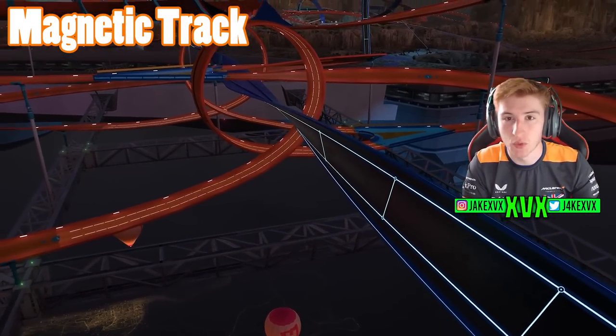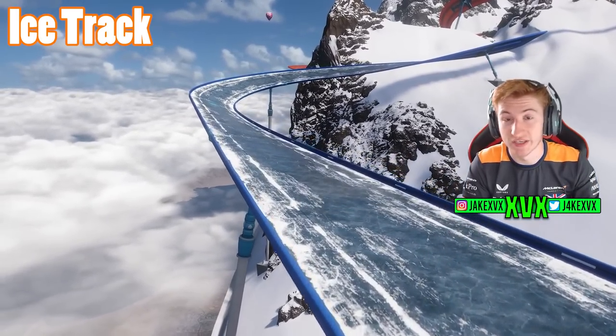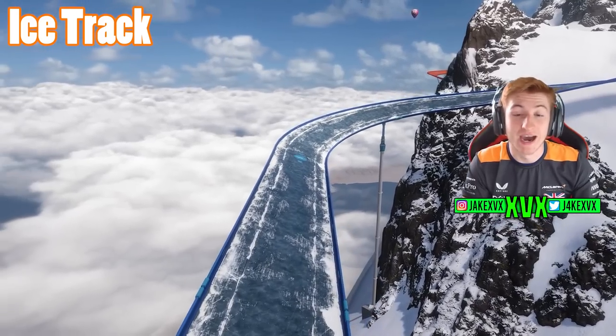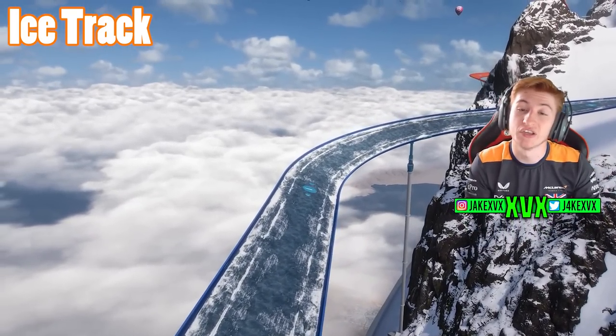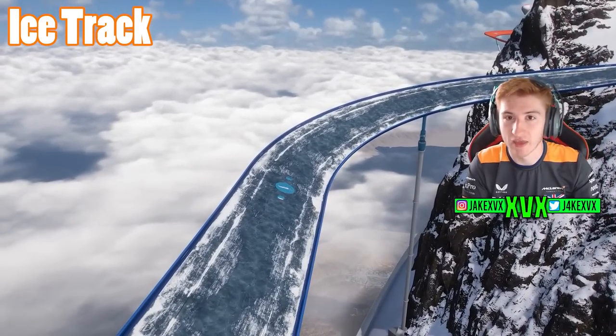The last track type is the icy one — the most annoying of all. It's just a track that's very icy and very annoying to go around corners. So we've got the orange, the icy, the water rapids, the magnetic, and the blue tracks, all to navigate around Hot Wheels.